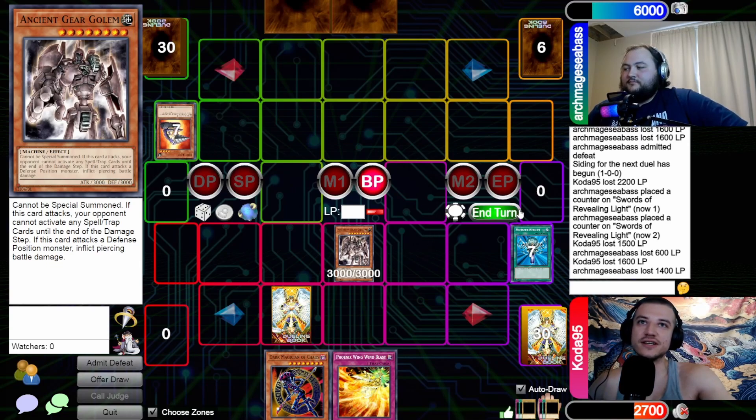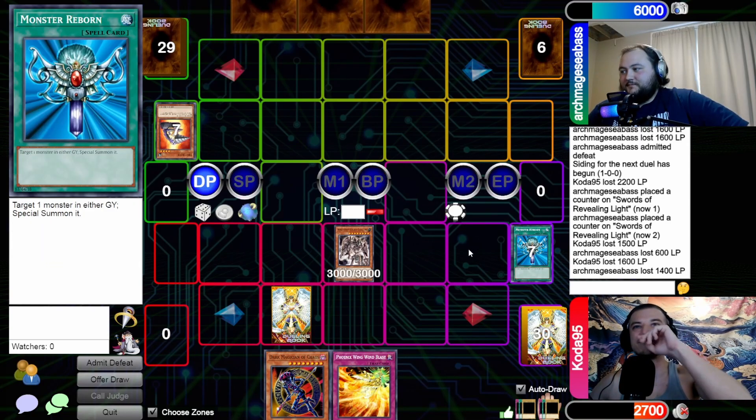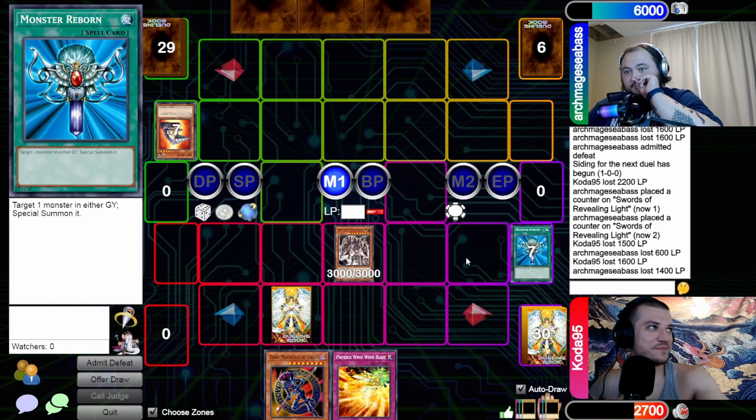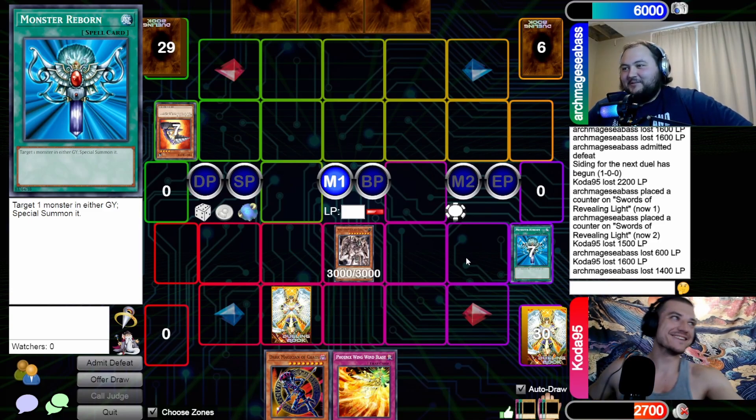Ancient Gear Golem with Monster Reborn — he's nice! Let's get in there and pass it back. Concede? Let's start with a Heavy Storm — that is fine. Set a card and pass.